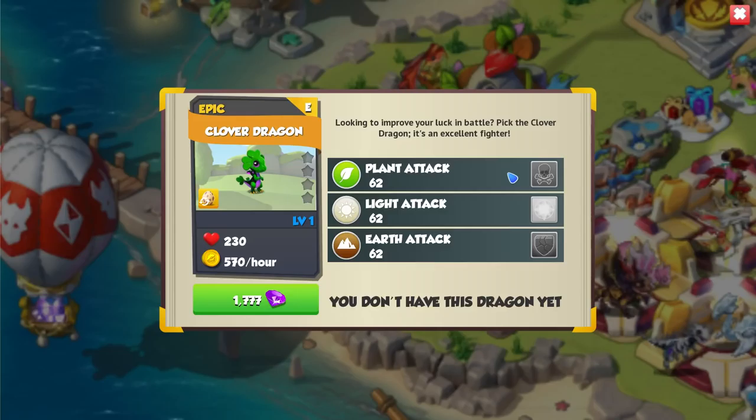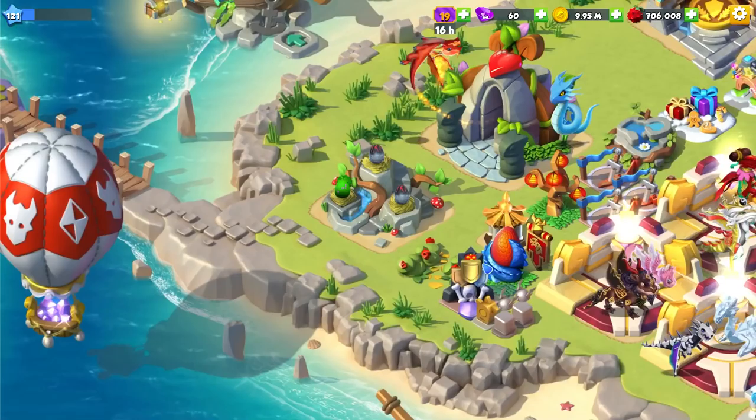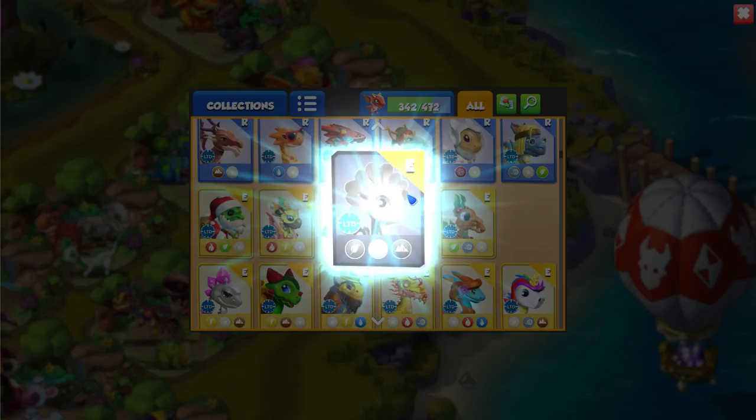Looking to improve your luck in battle? Pick the Clover Dragon — it's an excellent fighter. Just in case you were wondering, I don't think it actually gives any in-game stat boosts to luck, so in terms of how much damage you do, it's just the description. Don't take it too seriously. This is a plant-light-earth dragon — not a late game dragon, but a cool little guy. I love the colors because there's just such a massive contrast between its body and the rest of it.